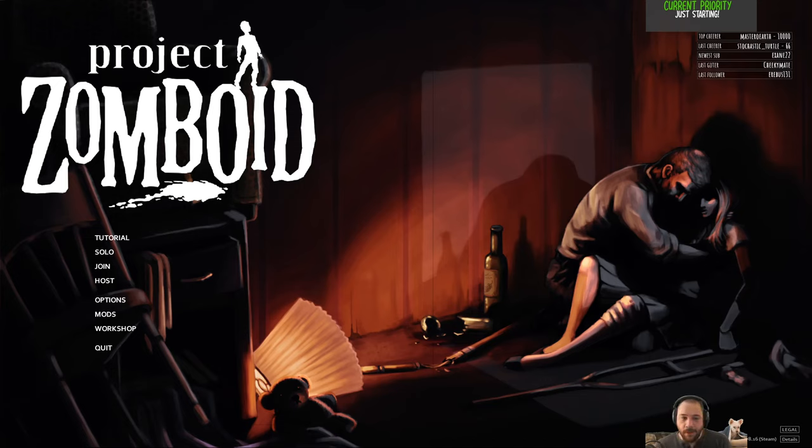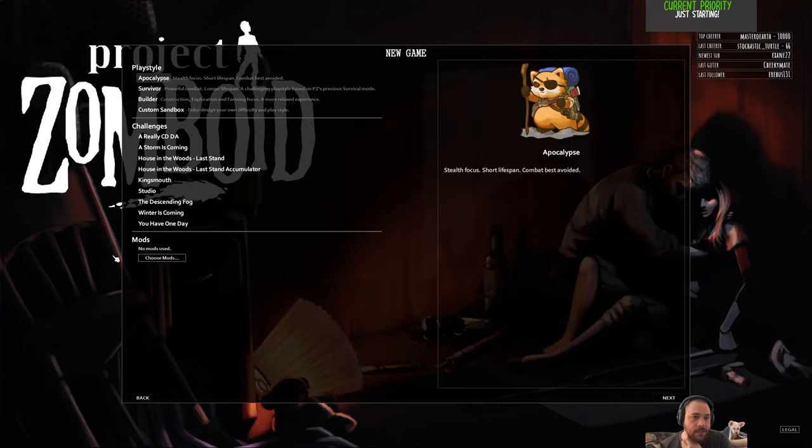It'll cover the basics a new player needs to survive, as well as some advanced tips and tricks for even the veterans of Zomboid. I will not be taking viewer feedback through polling or anything like that, and I'm also asking for no backseating. It's important to note that this guide is specific to single player—some game mechanics don't correlate to multiplayer. For instance, sleeping doesn't advance time in multiplayer because you can't manipulate time through other players.